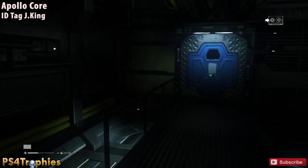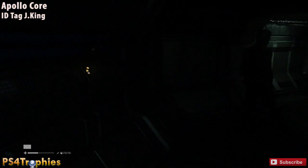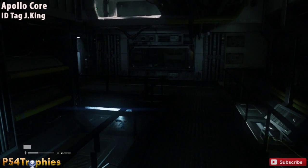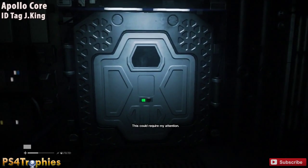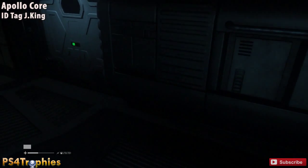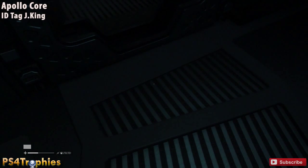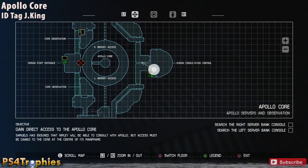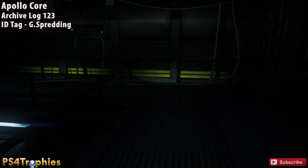That gas mask will allow you to access all the previously inaccessible areas in the game — you should have all your tools required for that. Continue around to the center room where the human council is, and there's an ID tag right on the floor.